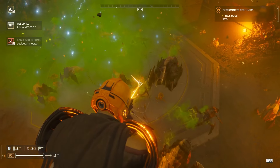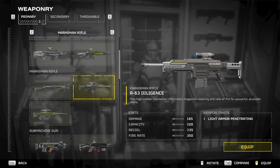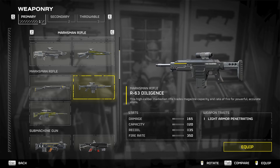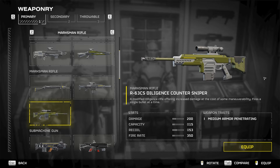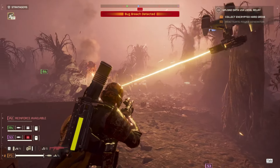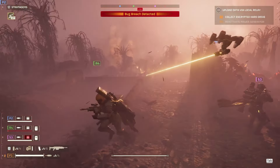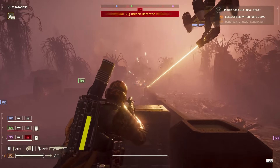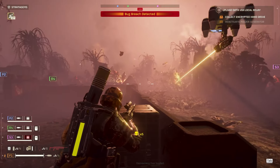Taking a look at one of the primary weapons now — the Diligence. The Diligence is a semi-automatic rifle with a 20-round magazine that can dish out 165 damage per shot. Its counterpart is the Diligence Counter Sniper rifle, boasting a 15-round magazine and 200 damage with medium armor penetration. The Counter Sniper outclasses the Diligence in every way except for ammo. Even with the increased ammo capacity, the Diligence still doesn't come close to the value the Counter Sniper gives on the battlefield, as 15 rounds of medium armor pen is considerably more useful than 20 rounds with no armor pen.